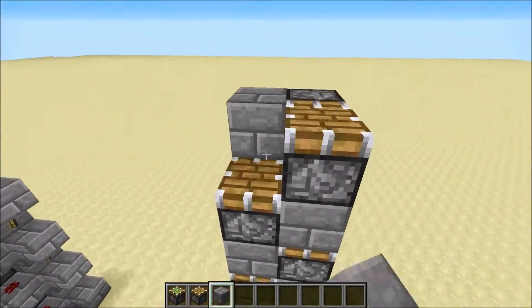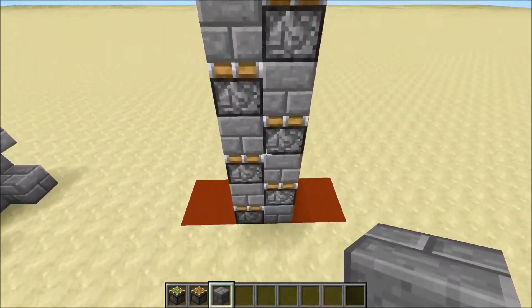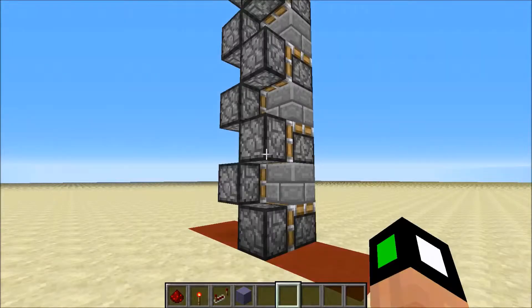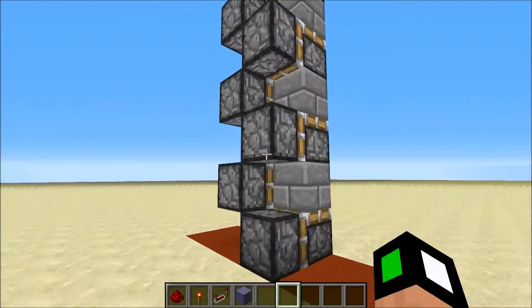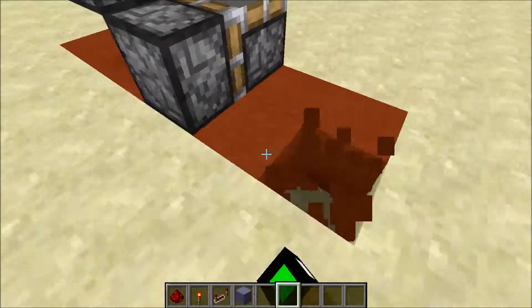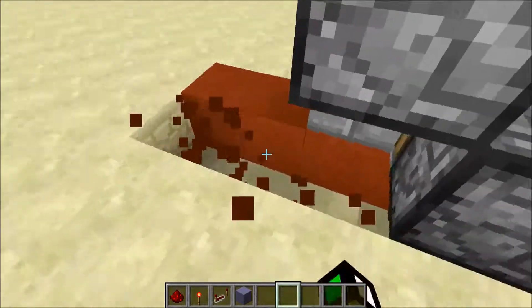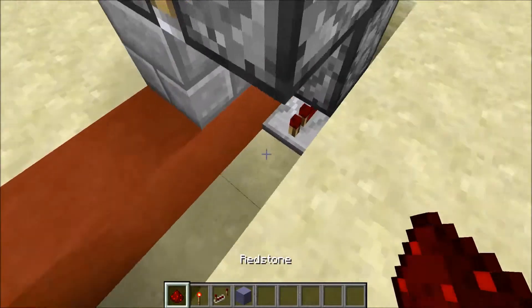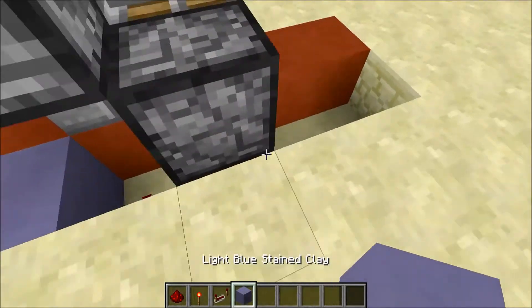Then place blocks in between like that — these blocks are actually visible, so make them look good. Next, you're going to wire up the redstone to push these sticky pistons out. Start by mining out this section right here, then place a repeater on default and then redstone here.